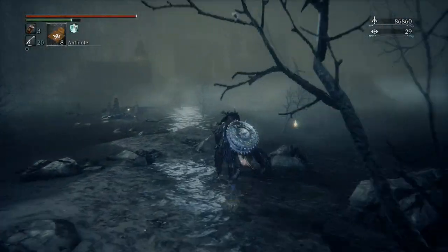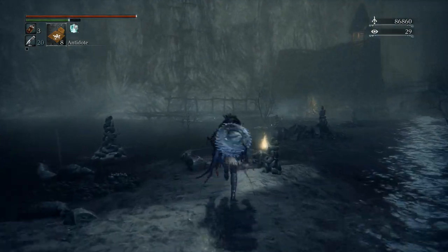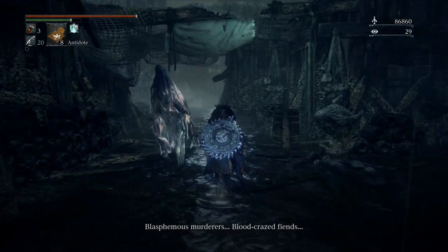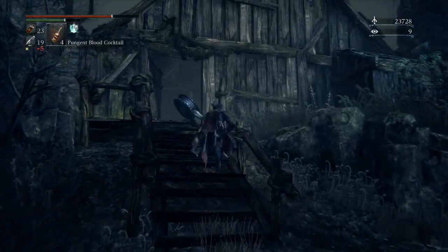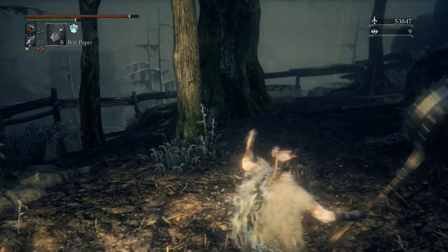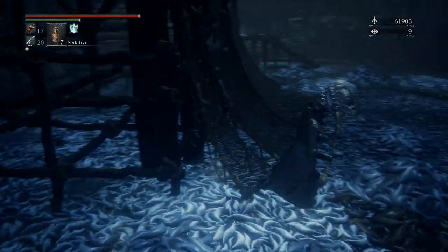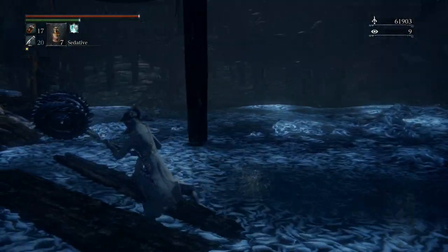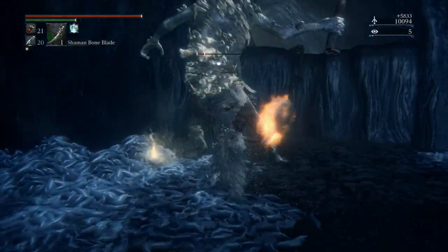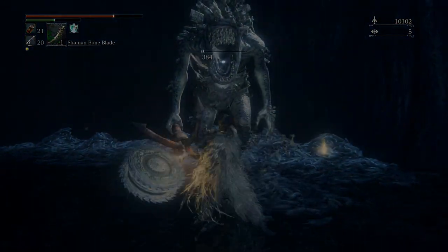Here we are onto our first Bloodborne area, and this area really holds a special place in my heart as it has a totally unique look compared to any other Souls area. It's tough as nails, to the point of being maybe a little too hard. The main appeal is the central lamp that essentially loops around on itself twice and utilises the central bonfire and its shortcuts perfectly. This area has a decent amount of explorable areas as well — not as many as other areas, but a good amount. For as much as I really love this area, I don't have that much to say about it, it's just simply great. One downside would be that somehow we're expected to believe that the fight with the two whale things is fair in any way without a Shaman blade.